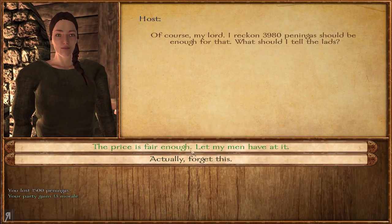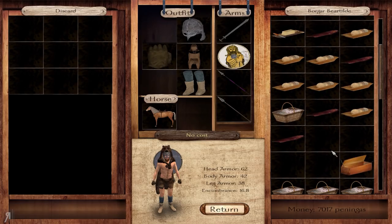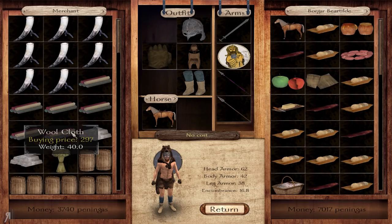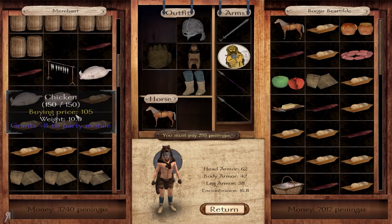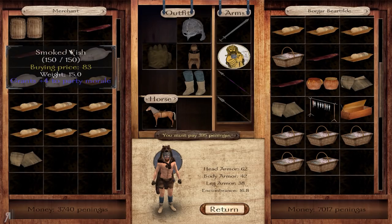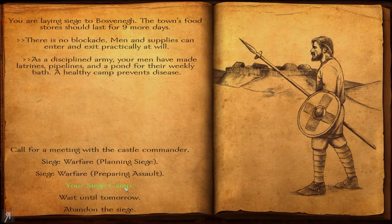That's 4,000 — no, not going to do that. I don't have enough variety in my supplies, so let me get some more honey, dried meat, wheat, and fish — that'll be very good. I have about 6,000 left, that's enough.